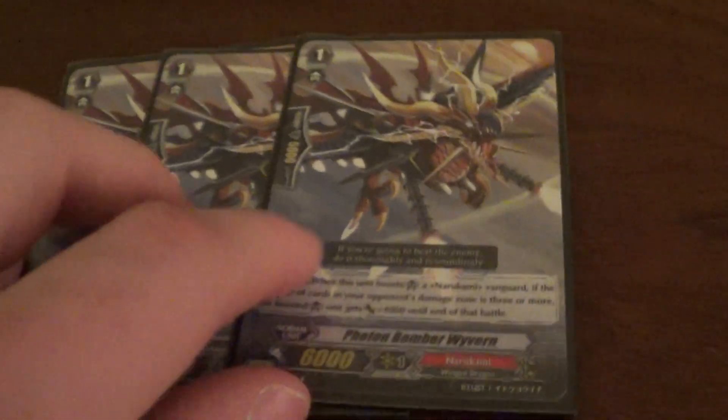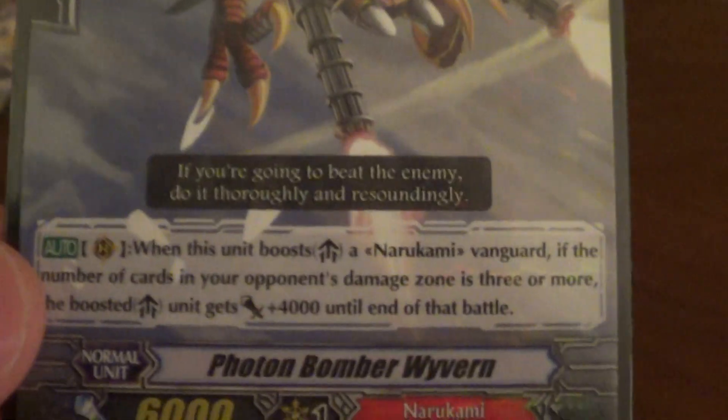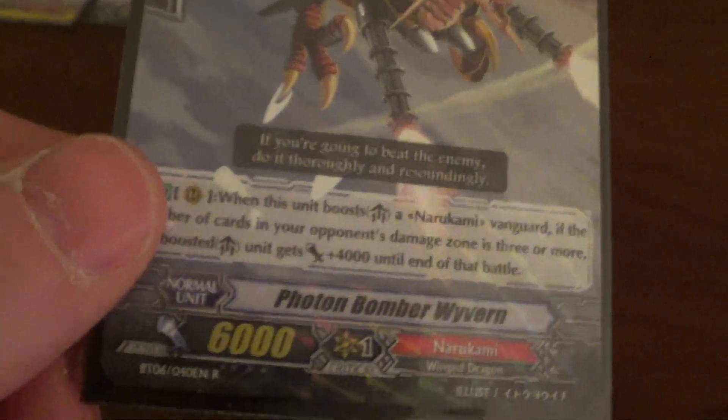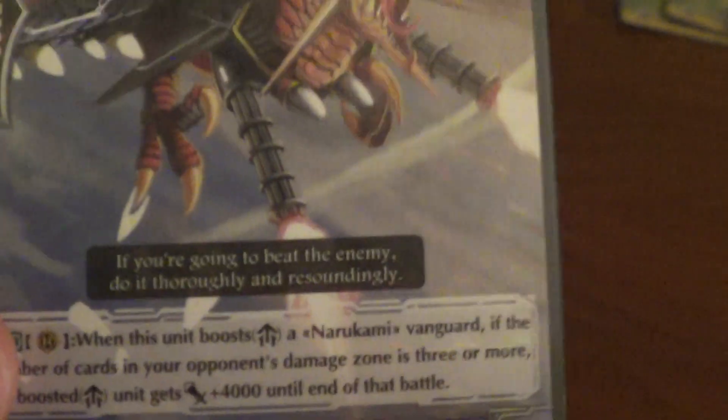I run three Photon Bomber Wyverns. He's a special 6k booster on Vanguard — do something, get plus four to make it a 10k booster. If my opponent has three or more damage, I gain plus four and they can boost for 10. This guy really works considering a lot of decks now focus around limit break, so he can really come in handy. He only boosts the Vanguard for this effect, so that kinda sucks, but oh well.